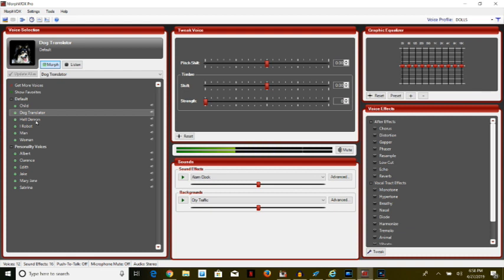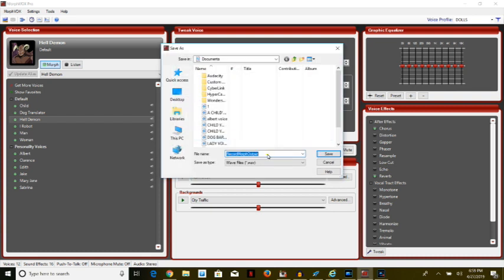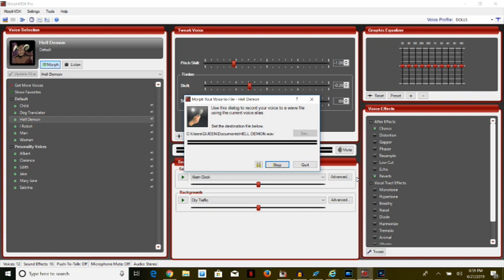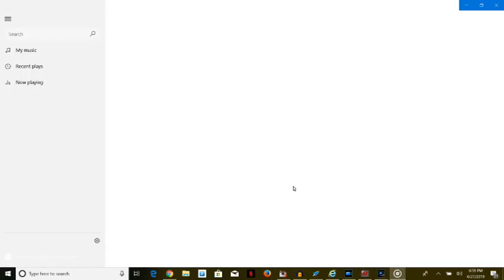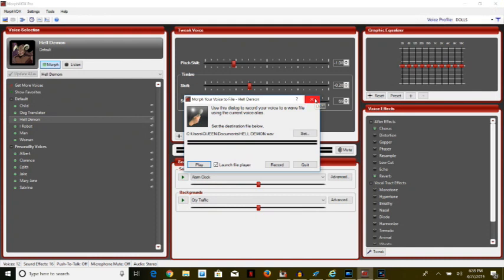The next one is called Hell Demon. I highlight it, go to MorphVox, click 'Record Your Voice,' set it, name the file 'Hell Demon,' hit Save, then record: 'What's up people.' Now playing it back — 'What's up people.' That sounds very scary — I love that one!